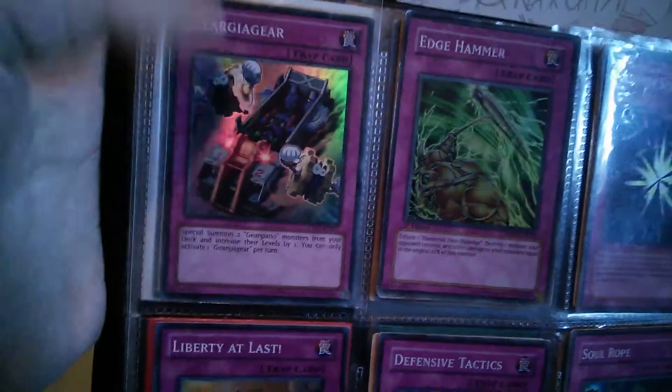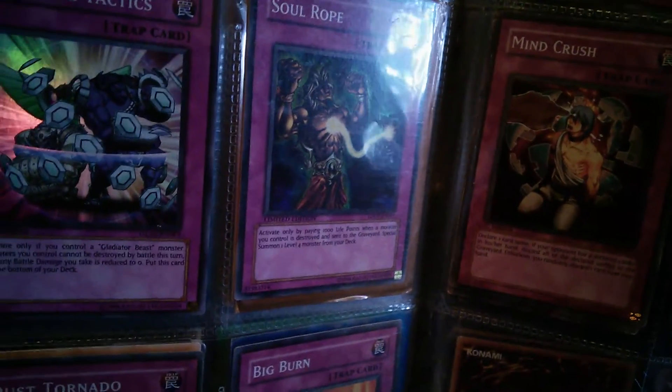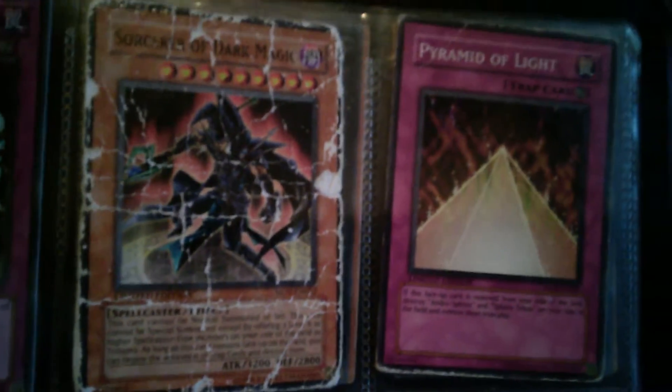Ring of Destruction. I think I've got two Shadow Spells — Supers. I've got Liberty at Last, Defensive Tactics, Soul Rope. Radiant Mirror Force, Dust Tornado, Big Burn — that's Super as well. I've got a Rare Skill Drain — Near Mint to Mint. A Phoenix Wing Wind Blast — Near Mint to Mint. Jag Incarnation. Mine Crush — I've got a playset of them. DNA Surgery — Near Mint. And Royal Decree — Near Mint, slight edge wear. I now have a Mind Drain — Mint. That Pyramid of Light is quite damaged as well — they're from the Yu-Gi-Oh movie.